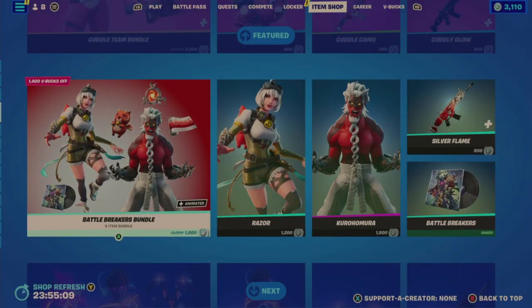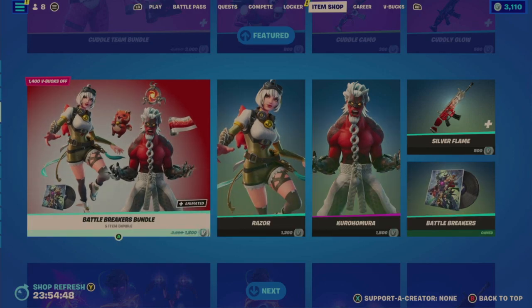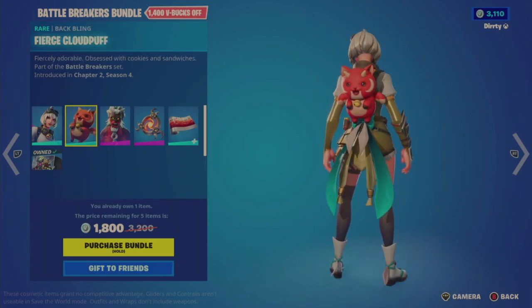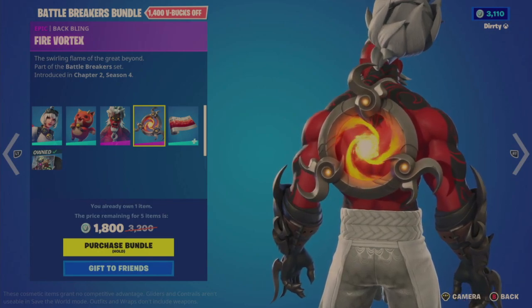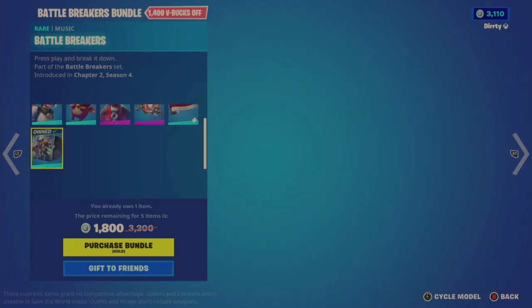Next is the Battle Breakers bundle — another bundle that's been recycling and rotating in and out of the shop, last offered on February 15th, just 39 days ago. Since I already own the music, the bundle shows as 1800 instead of 2000 for me. It's a six-item bundle: the Razor outfit, the Fierce Cloud Puff back bling, the Kurohomura outfit — which looks kind of interesting — the Fire Vortex back bling, the Silver Flame wrap which looks kind of cool, and the Battle Breakers music.